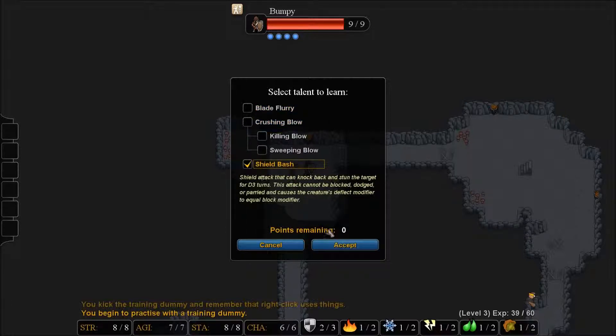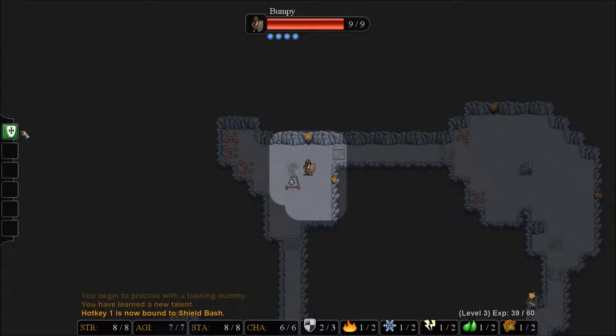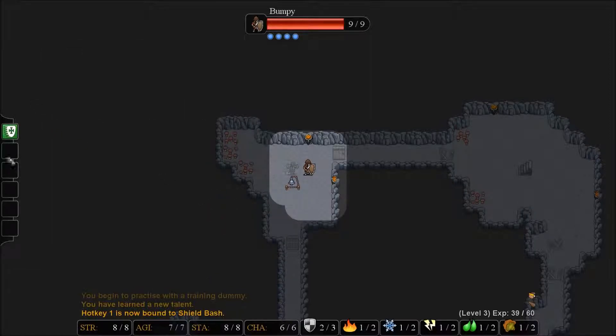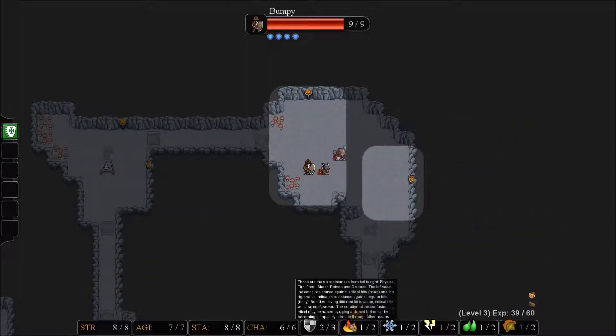We're going to go with shield bash because we don't have another weapon yet and there's no telling what we're going to get. You open your physical combat skills by hitting X, and that opens up your exertion menu where you can hotkey it from one to six and they stay on the left-hand side. You do the same thing with spells except you use C, which is your casting ability.